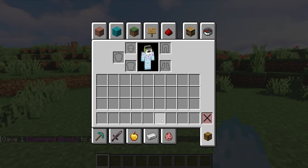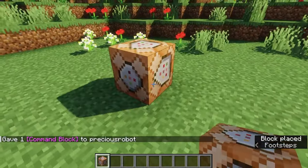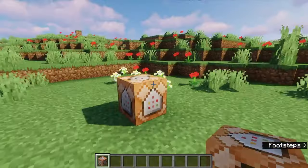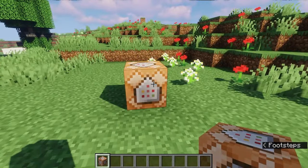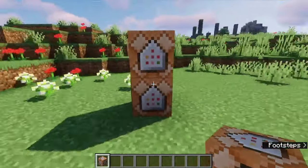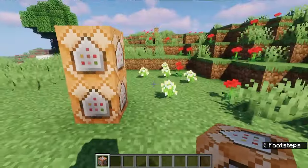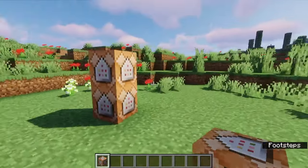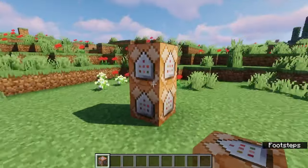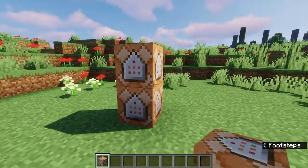Now place your command block anywhere you want — the direction doesn't really matter, I like mine facing up. We're going to place another one right on top. These two need to be in the exact middle of wherever you want your protected area to be. You can put them underground or hide them in a wall — however you want to do it is up to you. As long as they're in the middle it will work, and there are other ways of doing this too which I'll show in other videos.